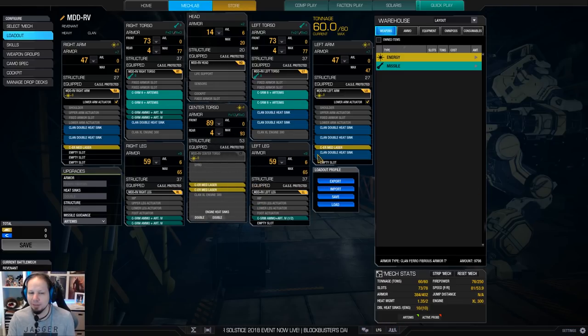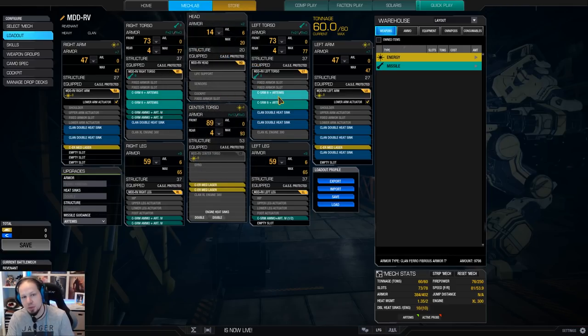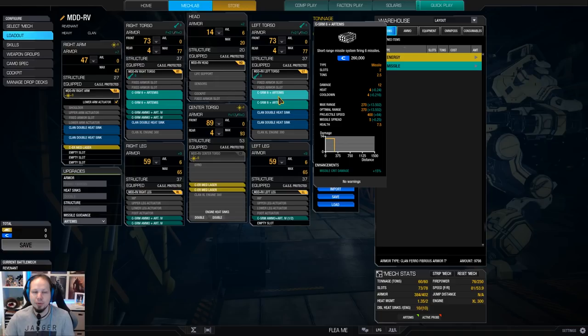When you are running dry, you still have the medium lasers. Never run dry in this build, because the missiles come in relatively late — they are short range, you cannot shoot them early on. You will save a lot of your ammo into the late game, and therefore you do not need that much.